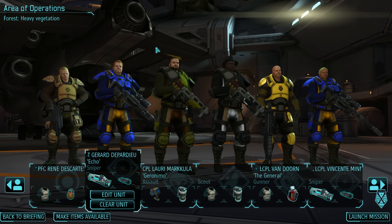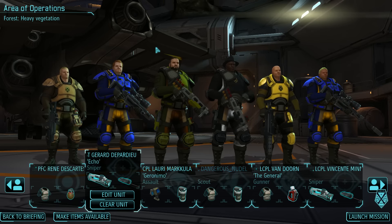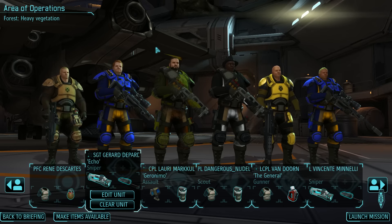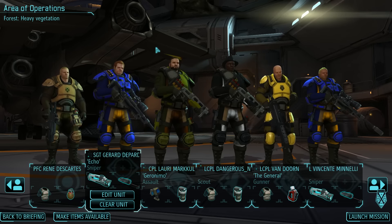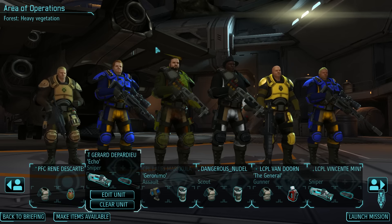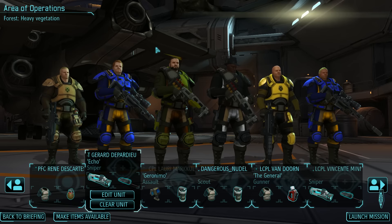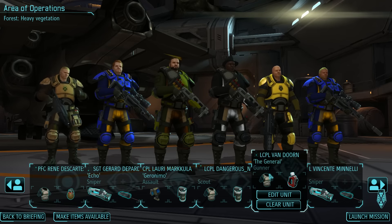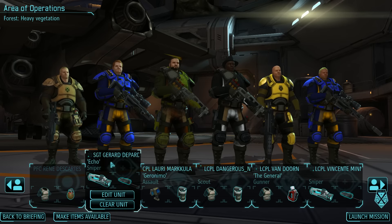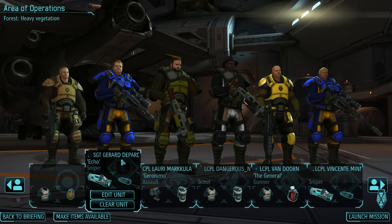A couple of episodes ago I mentioned I'm only going to allow one pet per squad. I'm kind of going to stick by that, but I've changed my mind a little bit. A lot of you guys have said that you want to see multiple pets per mission, but I want to keep the game relatively fair. If I have a squad where each soldier has a pet, you're potentially looking at a 16-man squad, which obviously isn't fair. So what I'm going to do is allow one free pet per mission — in this case, obviously it's going to be Gerard. And if I want a second pet to come along, it means I need to get rid of a soldier. For every extra pet I want to bring over the initial one, a soldier has to go.